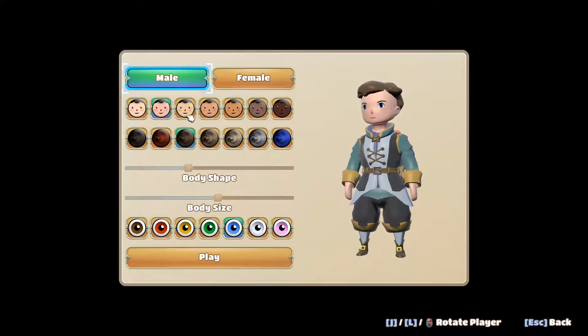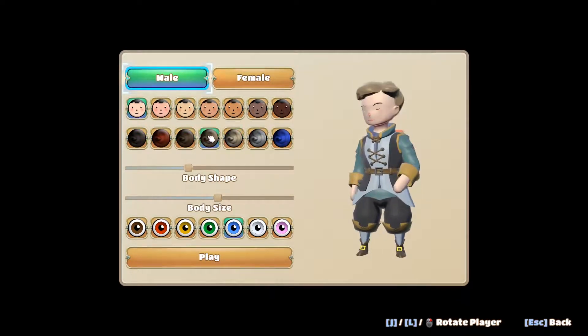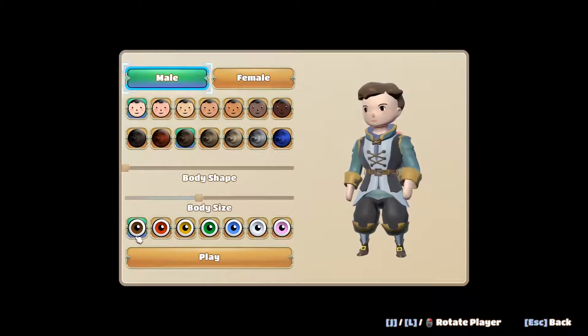Character creation time. Could be a dude I guess — gonna be a pasty guy with some brown hair. Macho man. Brown eyes. Boom, hit play.